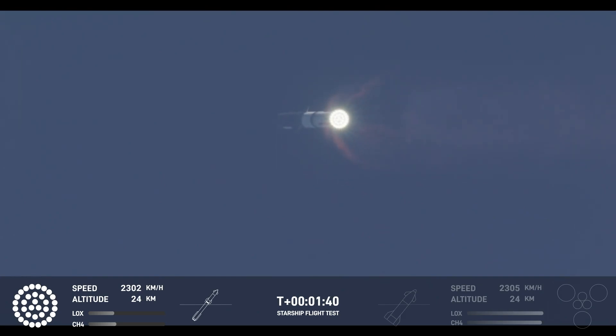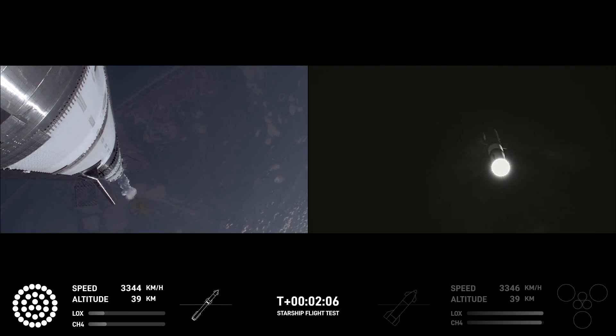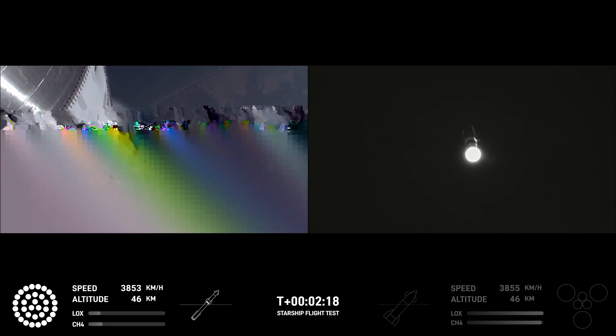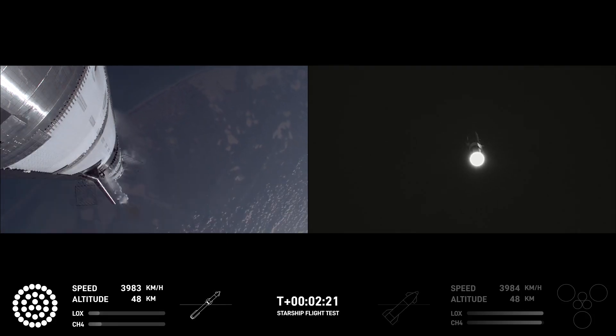Next thing coming up is hot staging. We're going to look for six engines to ignite on ship while we're still attached to the top of the booster. We'll see all but those three center engines shut down on booster, while super heavy booster will still be under power itself.